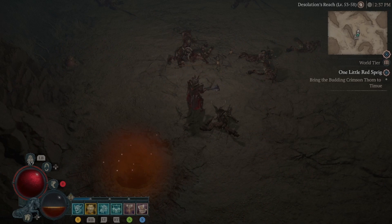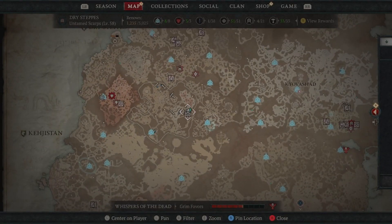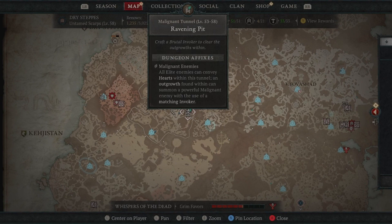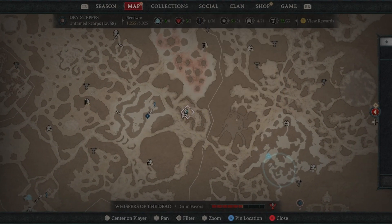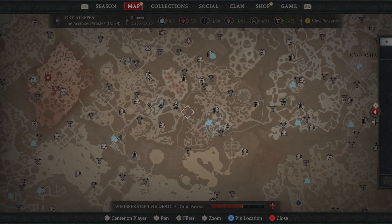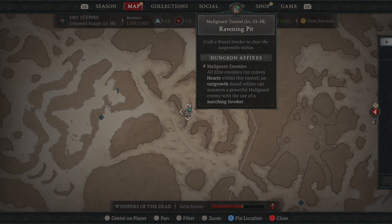Hey guys, Twisted here. I'm going to show you a real easy way to collect wrathful hearts. Instead of using all your resources to craft invokers and trying to get lucky with a wrathful invoker, I'd suggest coming over to this spot and using this method to collect your hearts. This will work on any tier — I suggest doing it on Tier 4 once you get there to get the most powerful hearts.